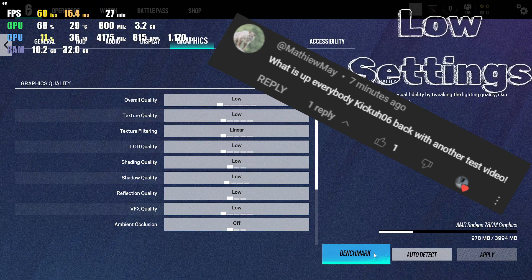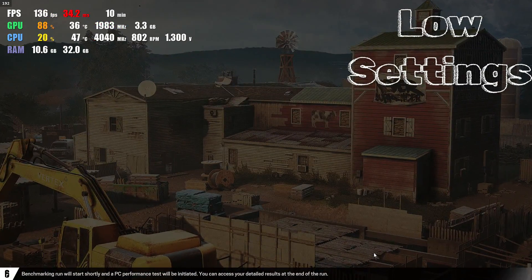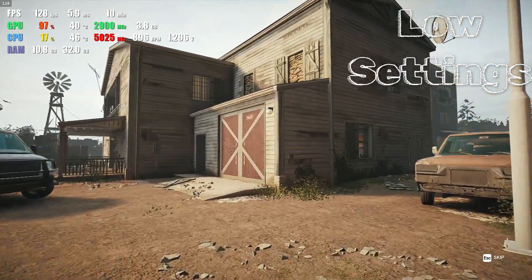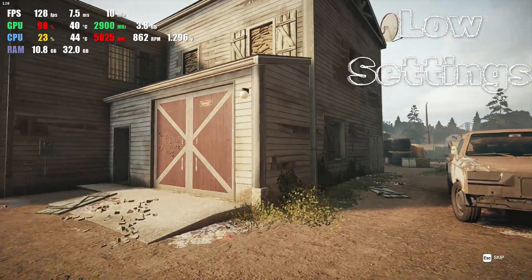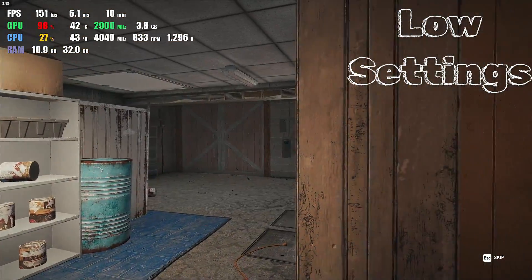What is up everybody? KikaZero6 back with another test video on the Ryzen 7 8700G. Today's game is Rainbow Six Siege and as always links for everything are down below, including the link to the AMD Adrenaline software which you are going to need in order to run this CPU smoothly.